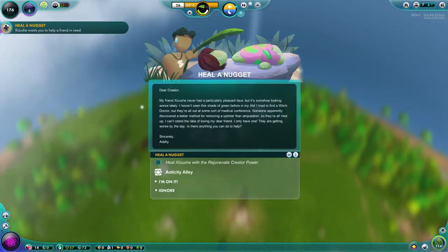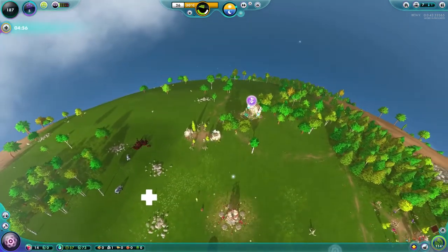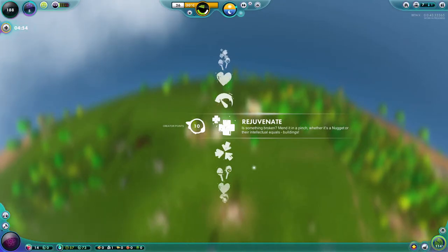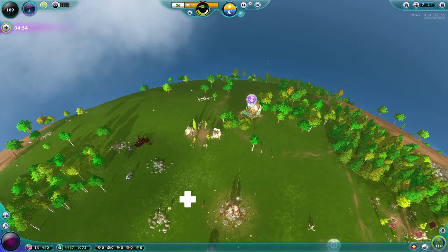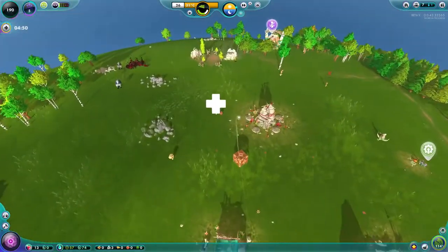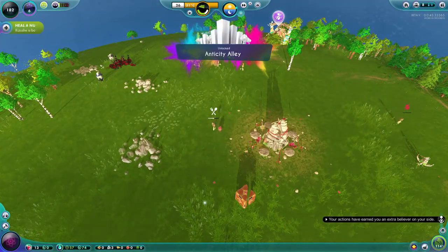This gentleman would like us to heal him. We are going to be rewarded with the anti-city alley, which is a park. If you ignore this you will not receive this reward. I believe there are five varieties of parks. Purple bumps are not very common. To heal the nugget creator, all we do is go to the god power, pick rejuvenate, find the nugget — hold down control to see what god power to use and how many creative points — and we heal them right up. Done.